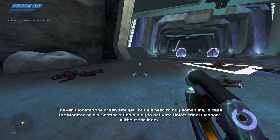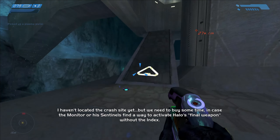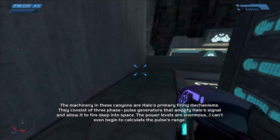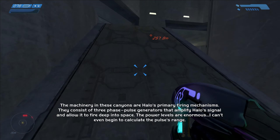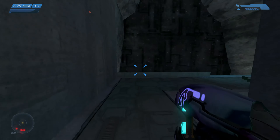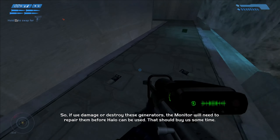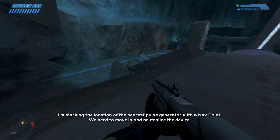We need to buy some time in case the monitor or his Sentinels find a way to activate Halo's final weapon without the index. The machinery in these canyons are Halo's primary firing mechanisms — three phase pulse generators that amplify Halo's signal and allow it to fire deep into space. The power levels are enormous; I can't even begin to calculate the pulse's range. If we damage or destroy these generators, the monitor will need to repair them before Halo can be used. That should buy us some time. I'm marking the location of the nearest pulse generator with a nav point.